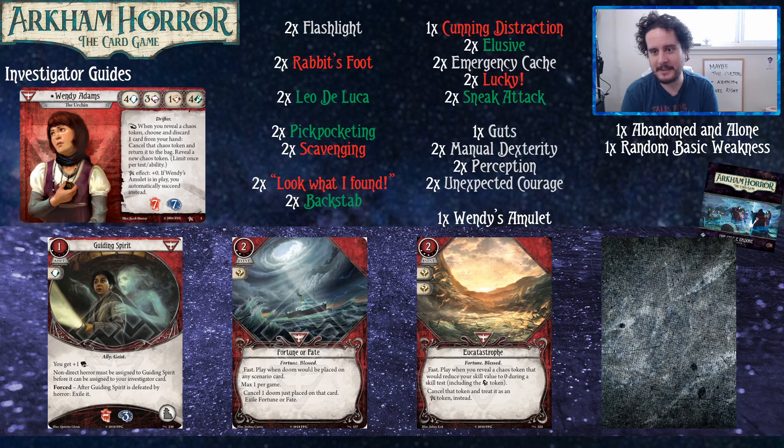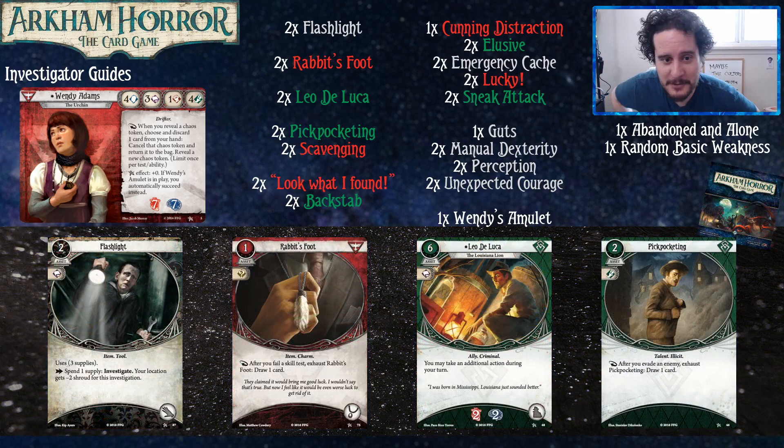That's it for Wendy! Wendy is a very strong investigator — it would be fun to revisit her. That is the end of all of our core set investigator guides. From here on out we're doing individual investigators — if you haven't seen our Akashi or Rita guides, we'll be doing each investigator covering a deck you can build from the core set and all cards in their cycle, releasing weekly. If you have any comments about Wendy or anything we missed, or which investigator you want to see next, let us know in the comments. Thanks for watching, have a good one, and as always, GG's.